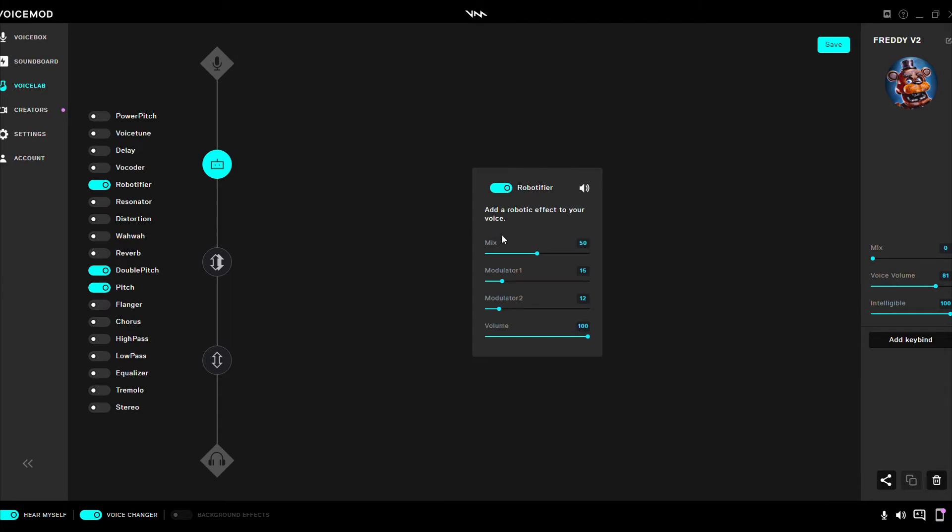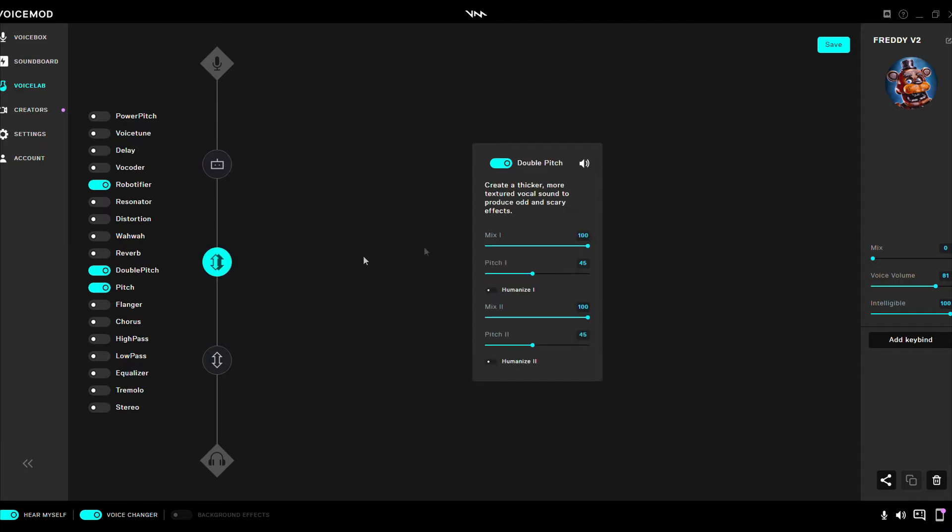So the Robotifier: Mix 50, Modular 1 at 15, Modular 2 at 12, Volume 100. Double Pitch: Mix 1 at 100, Pitch 1 at 45, Humanize 1 off. Mix 2 at 100, Pitch 2 at 45, Humanize 2 off.